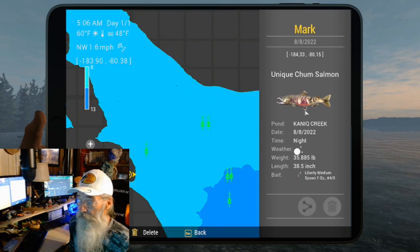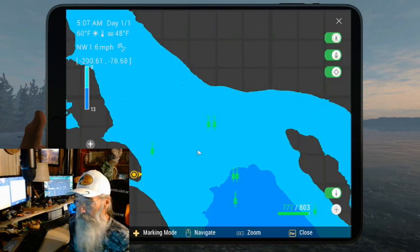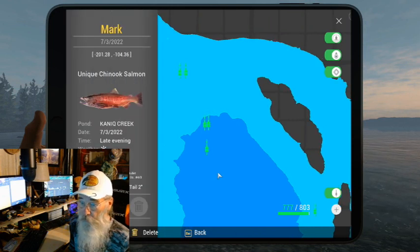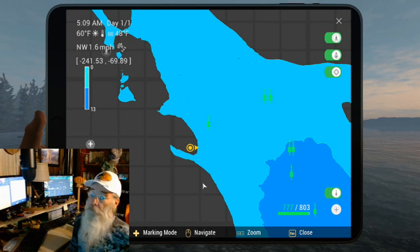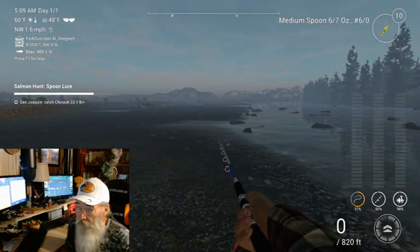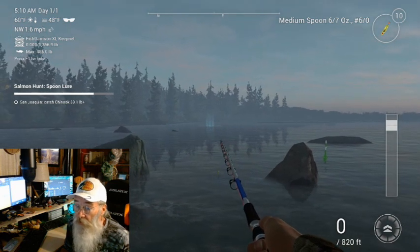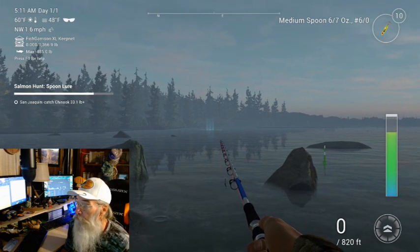Here's our unique chum — we need him right there. Liberty Medium Spoon. Well, I did not bring the Liberty Medium Spoon with me — isn't that a bummer? There's another Uni Pink Salmon right next to him. Trophy Chinook. And another Uni Chinook just over here. Trophy Pike. So the one we want is the chum — all we need is a trophy. He's over there. We're probably going to sit down right here. Might not be able to get out there. See how we do.